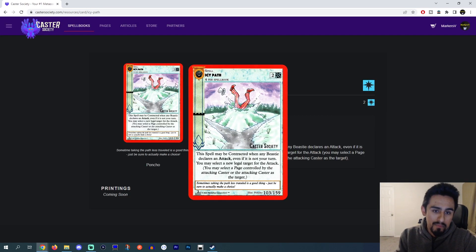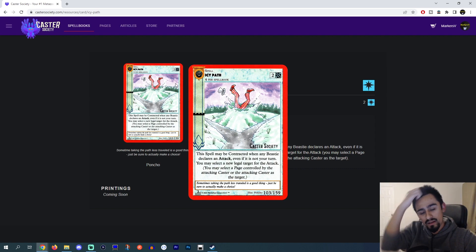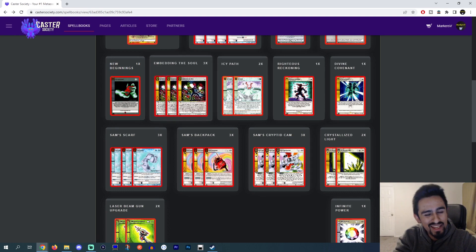Icy Path — just trying to protect some of your cards. You could probably cut this. I saw someone playing Icy Path and I think it's kind of a cute card, especially with the fact that you can remove traits off of Beasties with Cryptid Cam. I do like Icy Path.